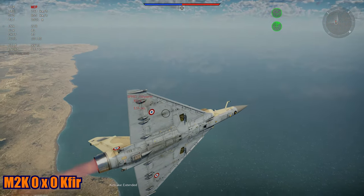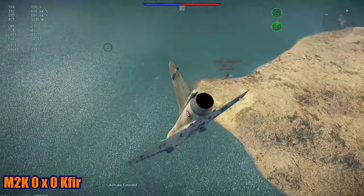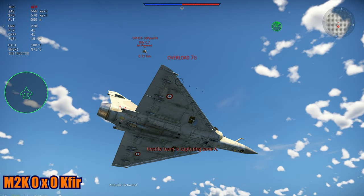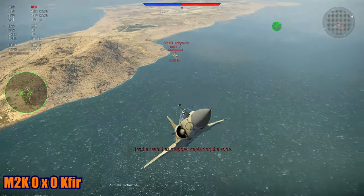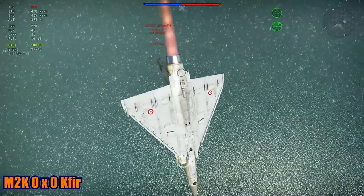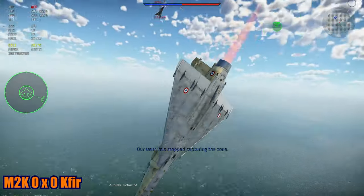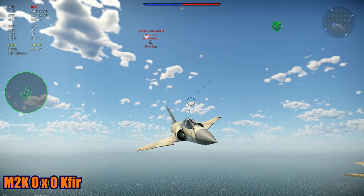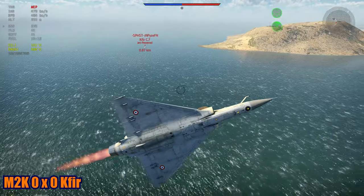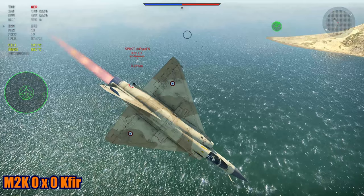We are doing a best out of five in two situations: the Mirage 2000 versus the Kaffir, to see who is the ultimate delta-wing. First, I'm flying the Mirage and he's flying the Kaffir, and then we swap. It's a very close duel to be honest, and obviously this is not a scientific test, but we can draw certain conclusions from it.